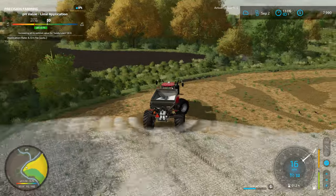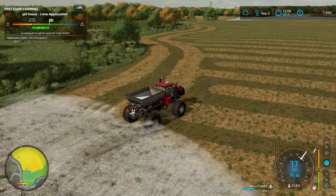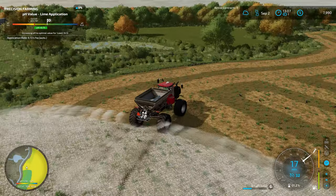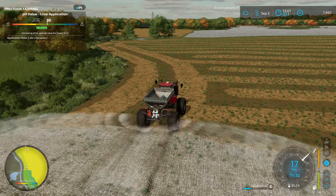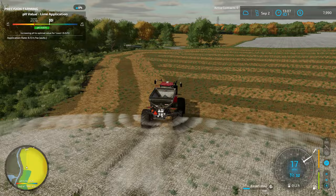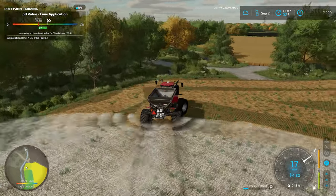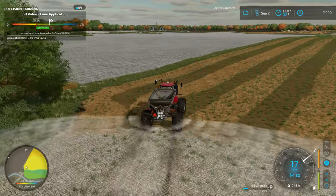I always forget just how wide of a pattern this lime spreader does with the dry box — we can really throw this out to the edges of the field. I'm trying to make sure we don't miss any spots on the edges, but I'm beginning to wonder if we're even going to make it all the way around this field before we run out of lime. We're definitely going to need at least one refill if not a couple. I'm trying to think about the best way to do that.